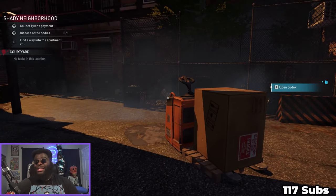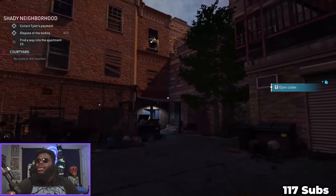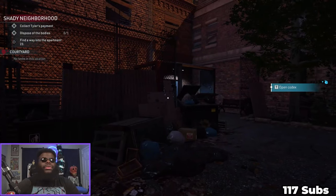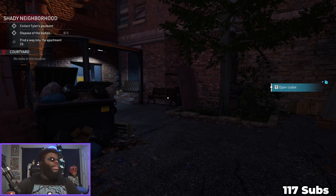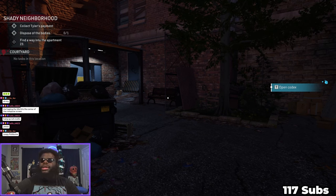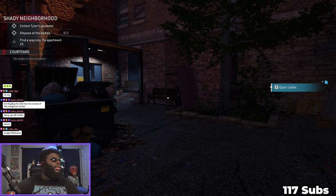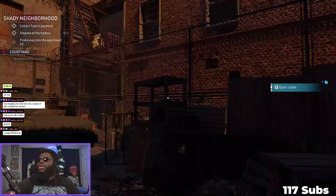Oh, I can't see a damn thing, I don't think this is gonna work. Collect Tyler's payments, dispose of the body - that's the backwards button. Dispose of bodies, find a way into apartment 23. Let me set up the chat box first, place it over here. No tasks in this location - of course, I'm in the courtyard. The blue light tells me as a gamer where I need to go.